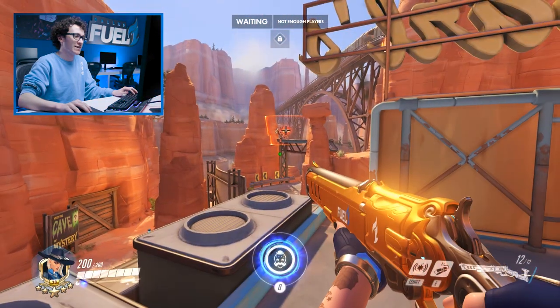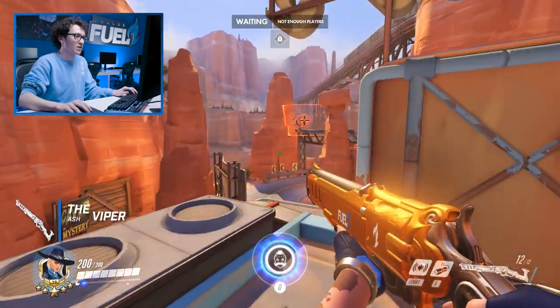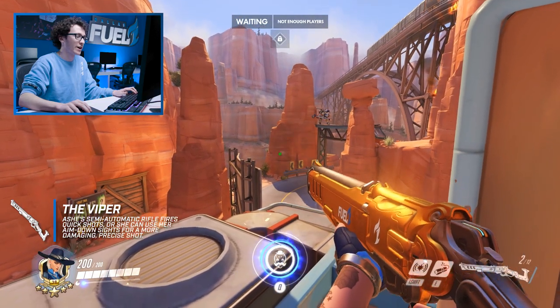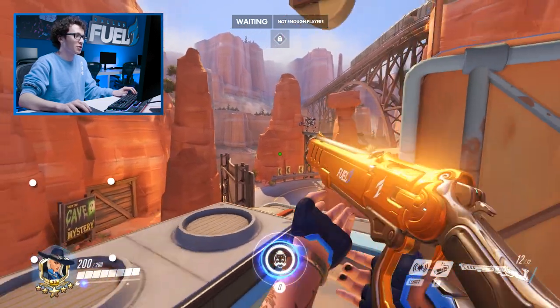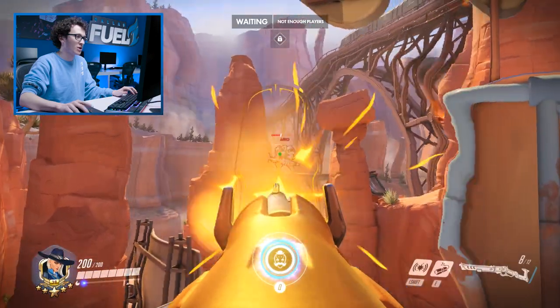Ash is a very unique character. She has two modes of fire, unlike most characters. Her default mode of fire is just a fast, low damage, cap fire. While her second mode of fire is more of like a sniper shot, so when you zoom in it does bonus damage, but it takes a longer time to shoot.